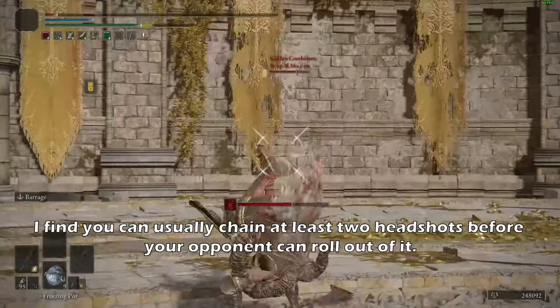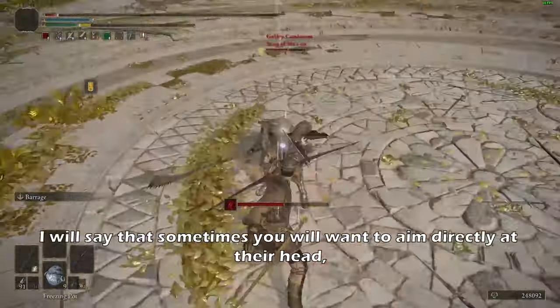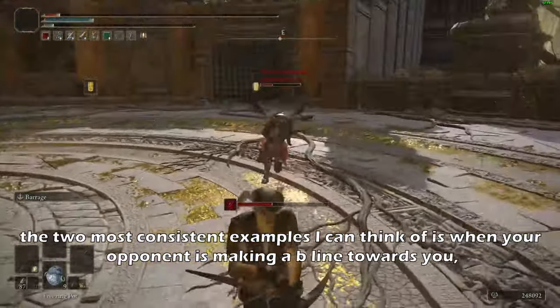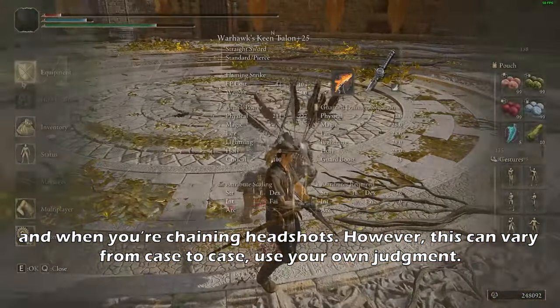I find you can usually chain at least two headshots before your opponent can roll out of it. With that being said, sometimes you'll want to aim directly at their head. The two most consistent examples I can think of are when your opponent is making a beeline towards you and when you're training headshots. However, this can vary from case to case, so use your own judgement.